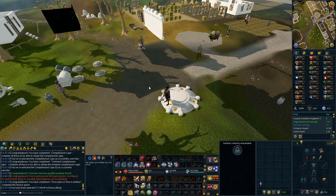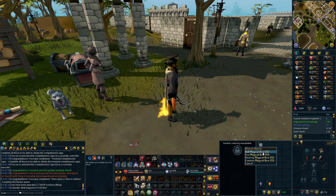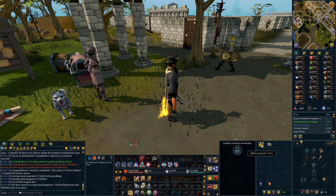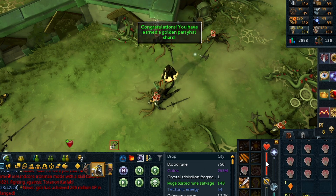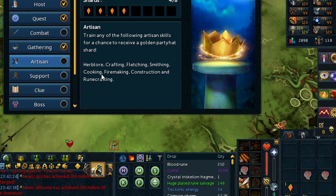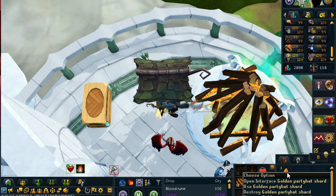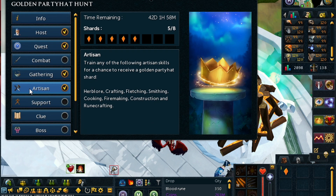Tier 5 dice — 5 mil, nice. I got my first shard from skilling — that is the gathering one done. I'll probably move on to do the firemaking or runecrafting for the artisan one. That's so lucky — that's another one. I did like two hours of firemaking earlier, but I came back here and this was like my 10th inventory. 5 out of 8!